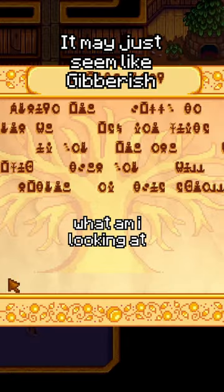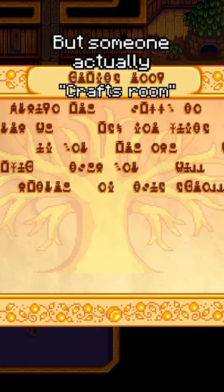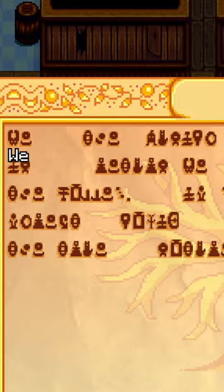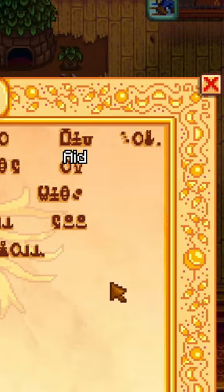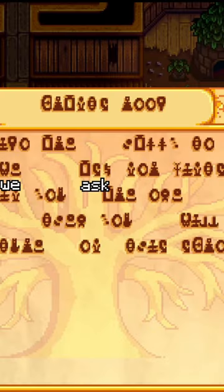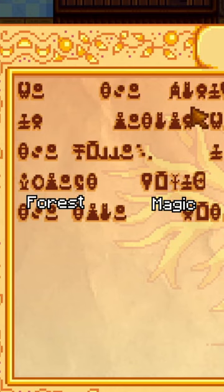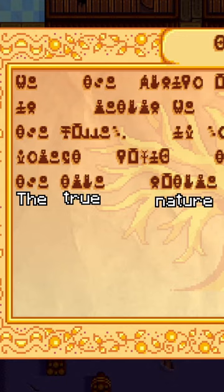The first time you enter the Community Center and look at the scroll, it may just seem like gibberish, but someone actually translated the Junimo language. The scroll actually says: "We, the Junimo, are happy to aid you. In return, we ask for gifts of the valley. If you are one with forest magic, then you will see the true nature of this scroll."